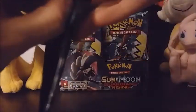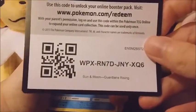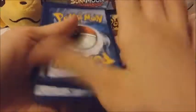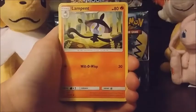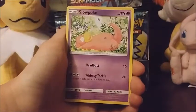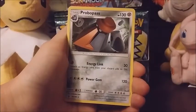We've opened every single one of the pack arts now, which is cool. We've got a fairy energy, Lampent, Clefable, Max Potion, Wishiwashi, Delibird, Mudbray, Slowpoke, Goomy. Reverse is Jangmo-o — that's cute — and a rare is a Probopass.